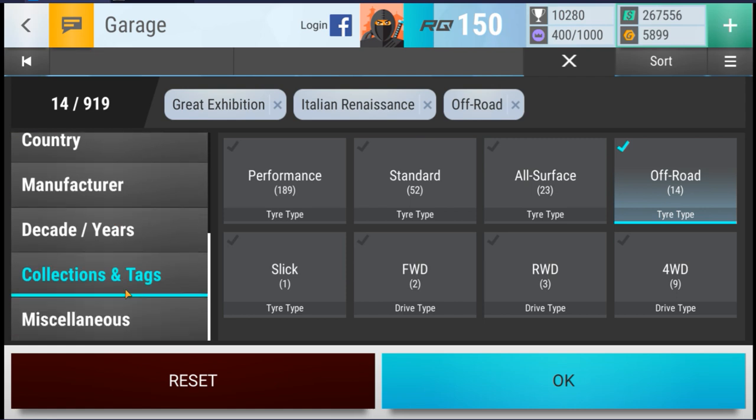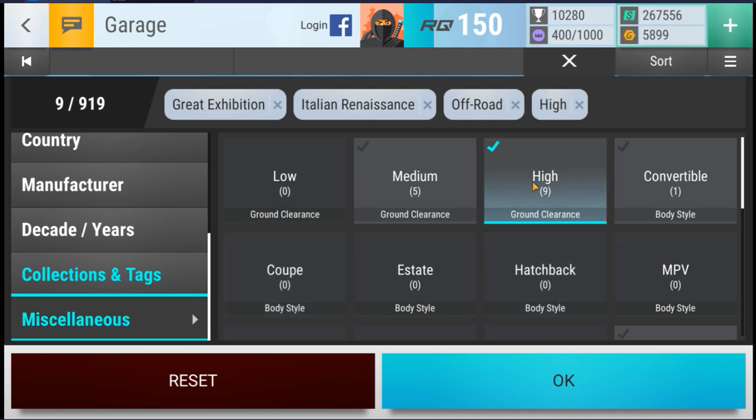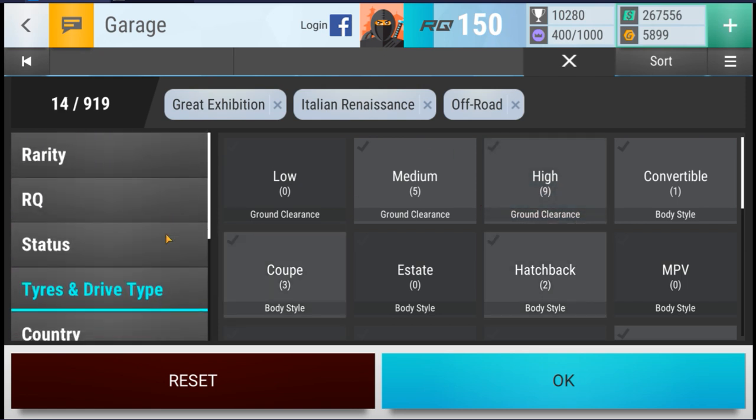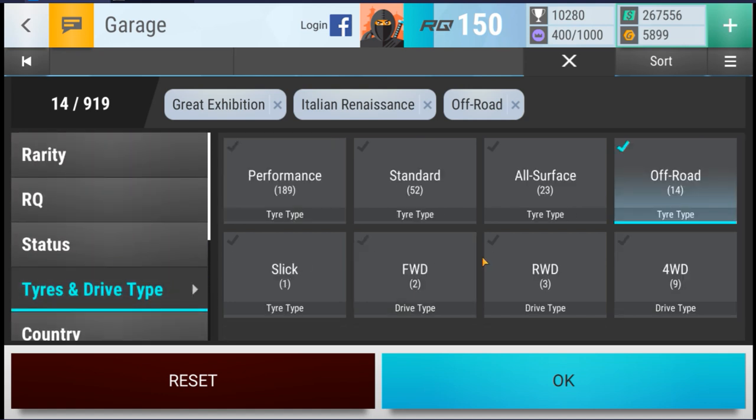If you go for off-road tires, as you will see here in miscellaneous, you will need to pick some high ground clearance cars. Because of the motocross track, you do not want to be taking medium or low ground clearance cars to the motocross track because you'll get destroyed, even by some of the weaker cars in the tiers.